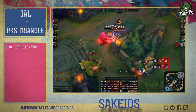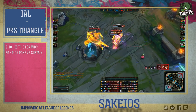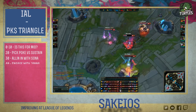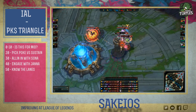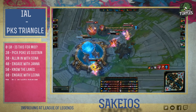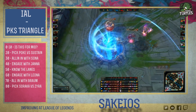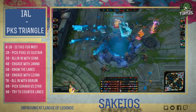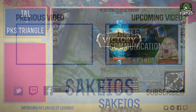Now let's move on to the objectives. Number one: this is for mid. 20: pick poke versus sustain. 30: all-in with Sona pre-6. 40: engage with Janna. 50: know the lanes by heart. 60: engage with Leona. 70: all-in with Braum. 80: pick Soraka versus Zyra. 90: try to counter the lanes. 100: counter the lanes all the time.